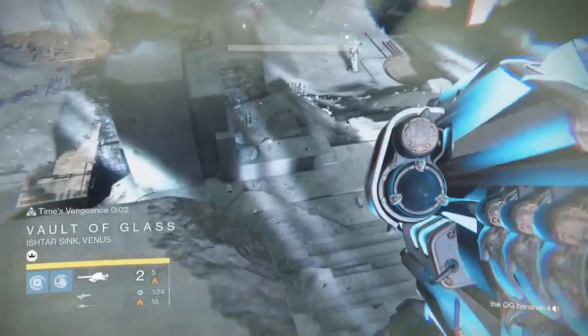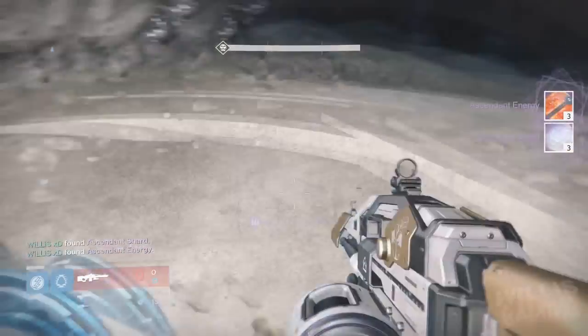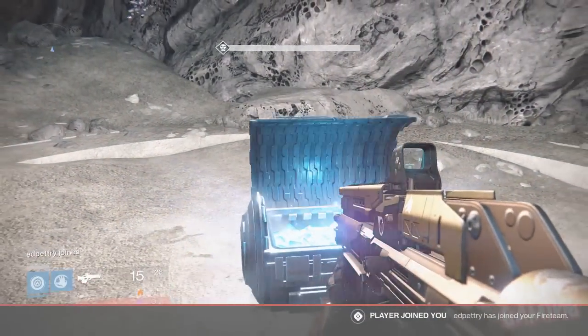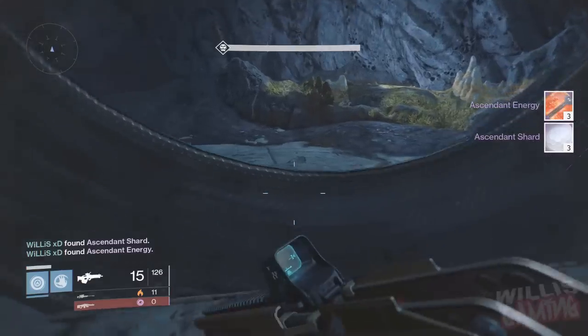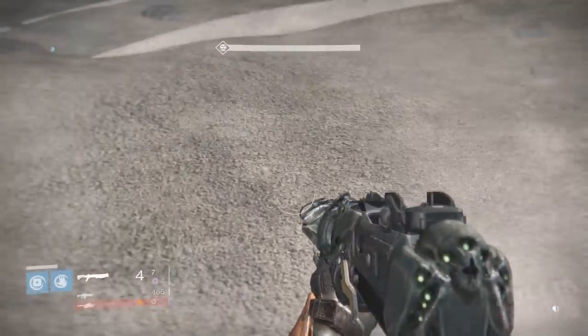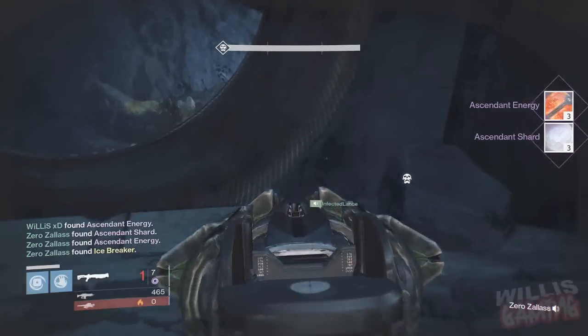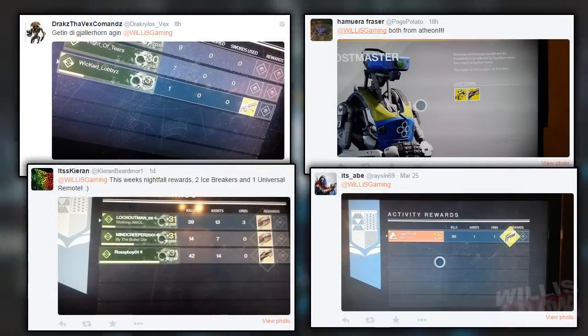No exotics this week, at least for me on Atheon. Moving on to the Gorgon exotic chest — we get three Ascendant Energy and three Ascendant Shards. Second chest we pick up three Ascendant Energy and three Ascendant Shards. Last chest we pick up three Ascendant Energy and three Ascendant Shards. The Vault has not been kind to me this week.